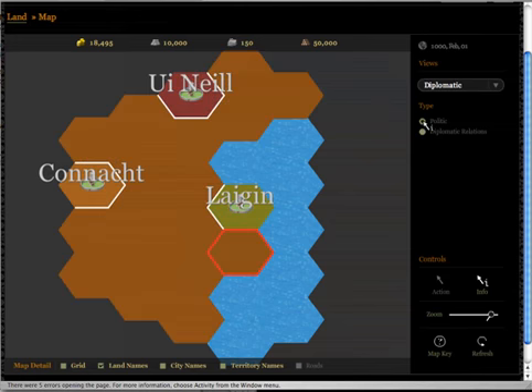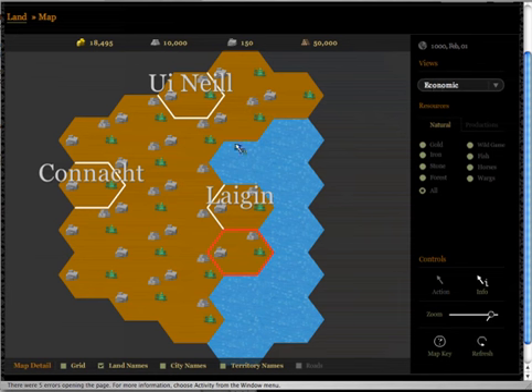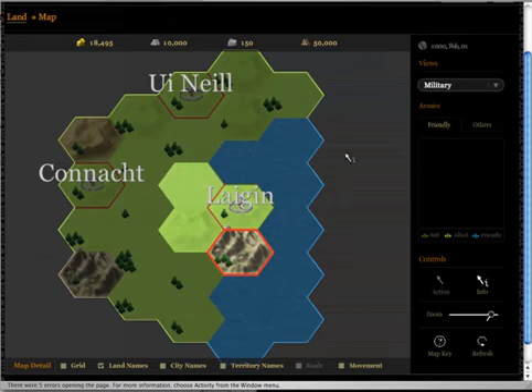So this is the most interesting view. I also have the economic view, which shows me what natural resources the territories have — we will go there later. Finally, I have the military view, which shows me the terrain and frontiers and so on.